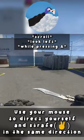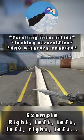Now to gain speed, all you have to do is strafe with A and D. Use your mouse to direct yourself and strafe in the same direction with the buttons. Then left, left, left, right, left — you get the gist.